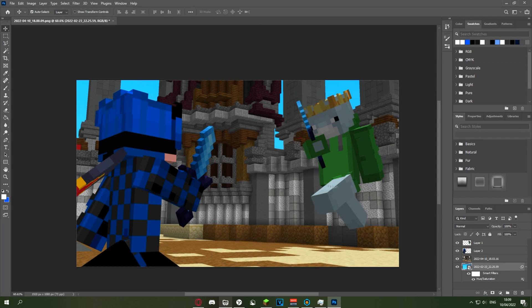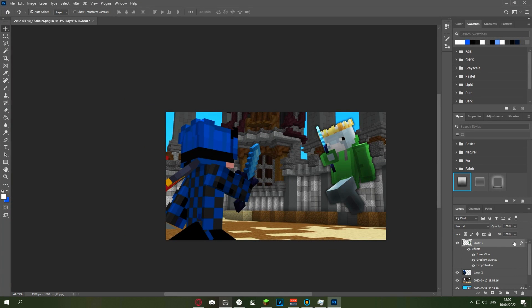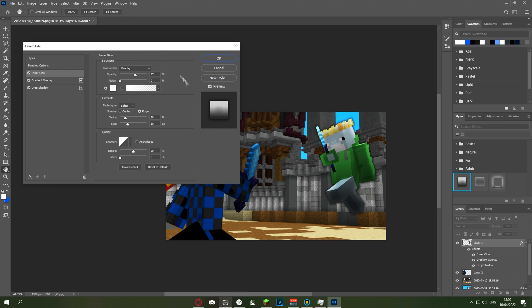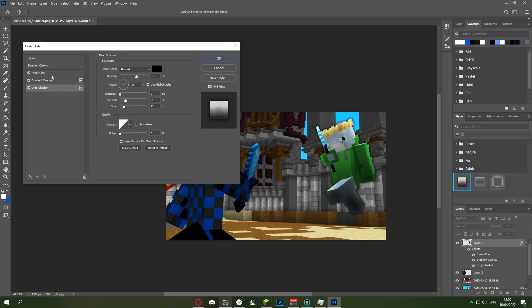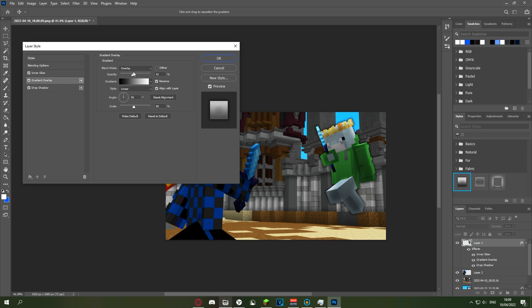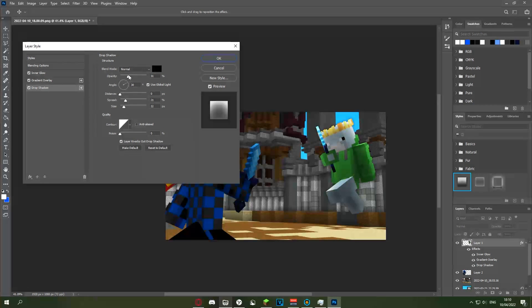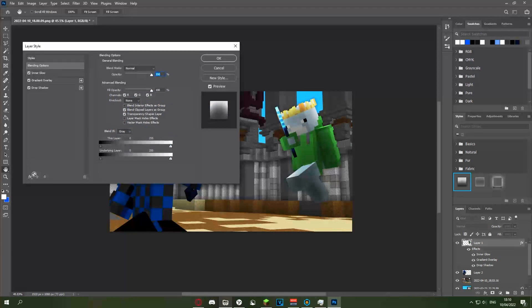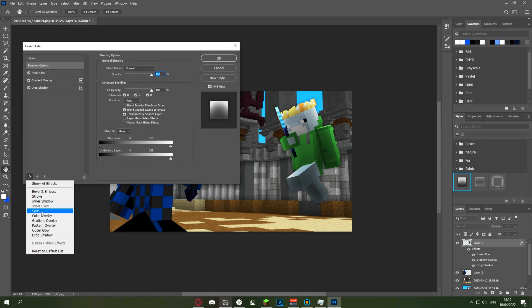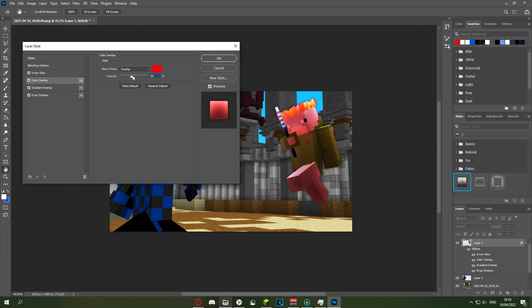Now I'll start adding effects to the players. Click the layer style button — it's quite strong by default, so double-click to adjust the settings. There's inner glow, gradient overlay, and drop shadow. For drop shadow, turn down the opacity quite a bit. For inner glow, turn down the choke and make it more vibrant. For drop shadow, just make it less strong. Since this player is being hit, add a color overlay — change the color to bright red, blend mode Overlay, and set opacity to around 50%.